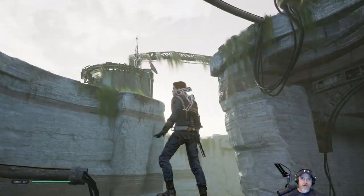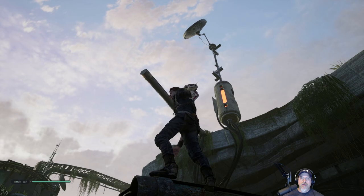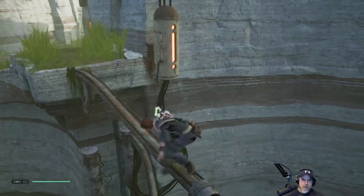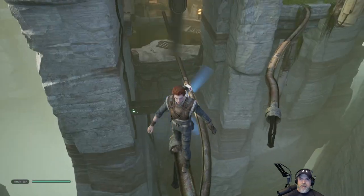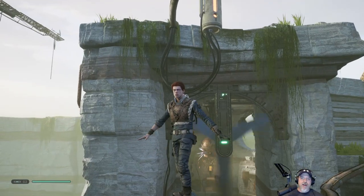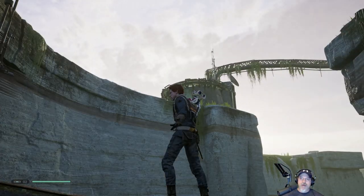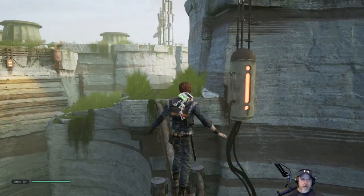Can we get up there? That seems like an awful high jump. And if we don't make it we fall all the way down. There's got to be a reason why that pole is there. And then there's also that crane thingamadoodle too.